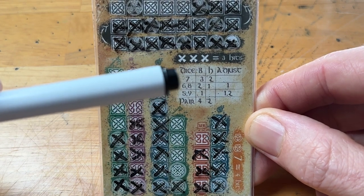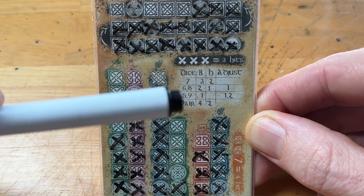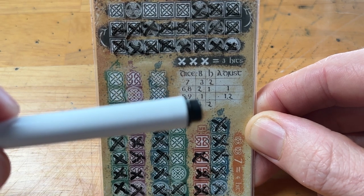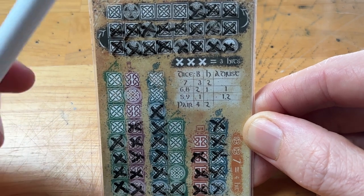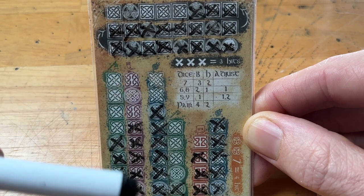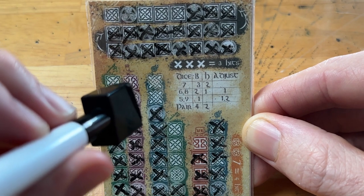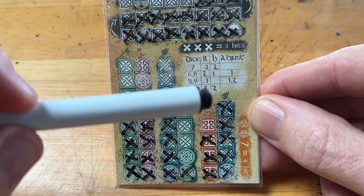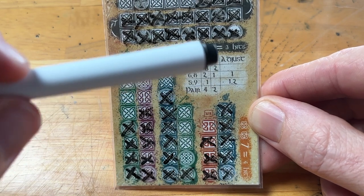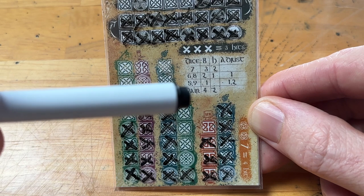From the chart: if the Banshee rolls a seven, they get three hits; a six or eight gives two hits; five or nine gives one hit; and a pair gives four hits. When heroes attack it's a little different — a seven gives two hits on the Banshee, a six or eight gives one hit, five or nine gives no hits, and a pair gives two hits.